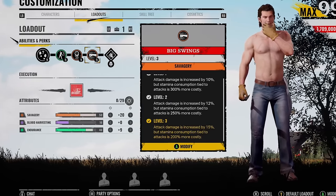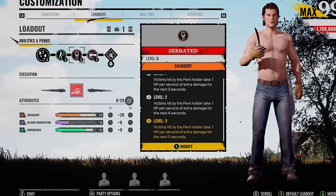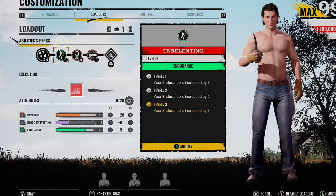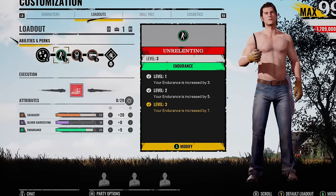This is fine for that increase of damage, it's really good. Then you go for Serrated so it's going to add on that little bit of extra bleed damage and it normally just finishes people off. The last endurance perk is going to be Unrelenting where it's going to increase your endurance by 7.